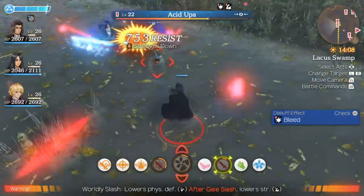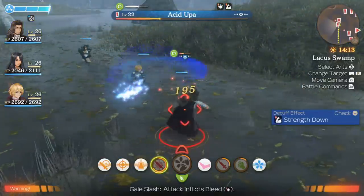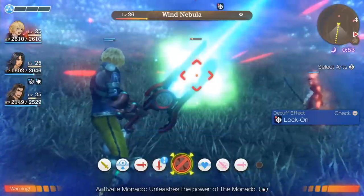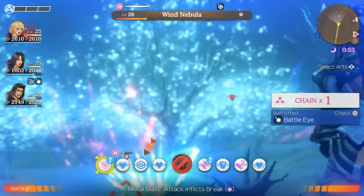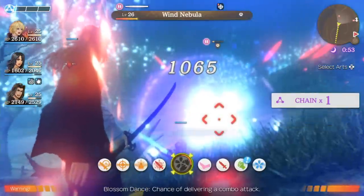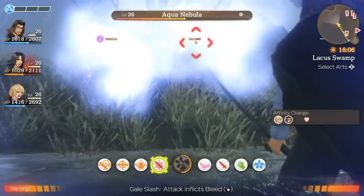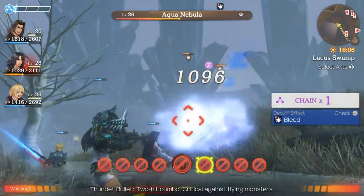As your party lands critical hits, a segmented gauge will fill up in the top left corner. You can use a third of the gauge to revive a fallen teammate, or if you fill it, you can unleash a chained attack. This will freeze the battle, and each of your party members can use a single art. Matching the same color arts will inflict more damage, and with a bit of luck and high affinity for each other, your party can continue the chain attack for 15 turns, dealing a massive amount of damage. Meeting the requirements for lengthy chain attacks can take a while, but landing them properly and eviscerating a boss's health is incredibly satisfying.